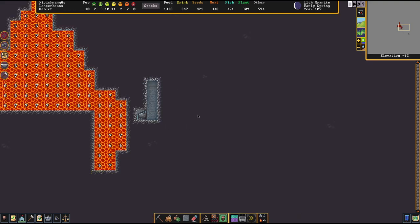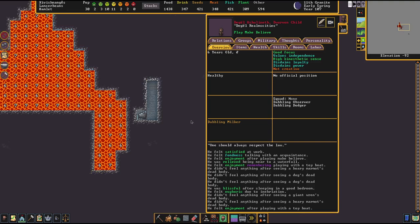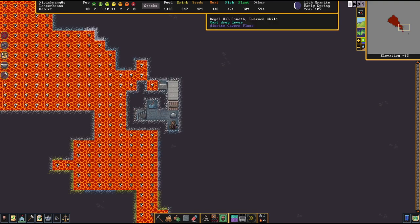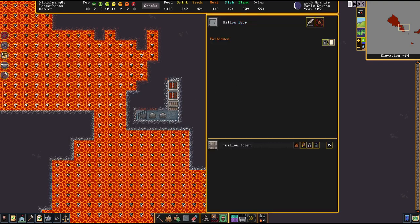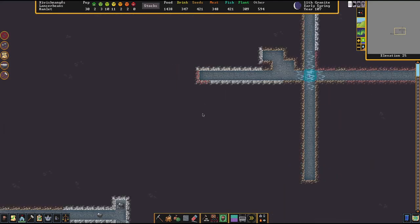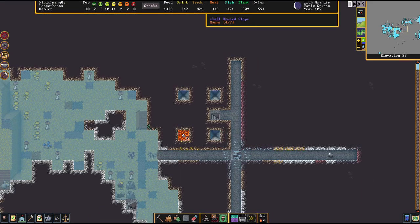Oh, it's a child operating the levers — Digel Ushulenef. Thanks for the volunteer work! All right, we unlock the door, the child goes about his business, and we unlock the other door. We've got two mine carts full of magma. Now we go up to the smelting level.